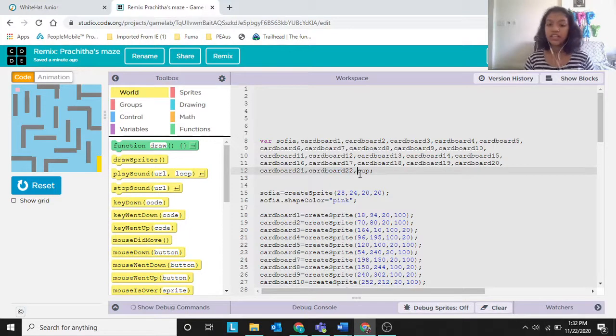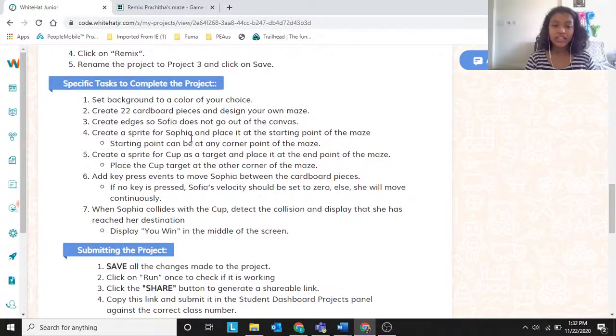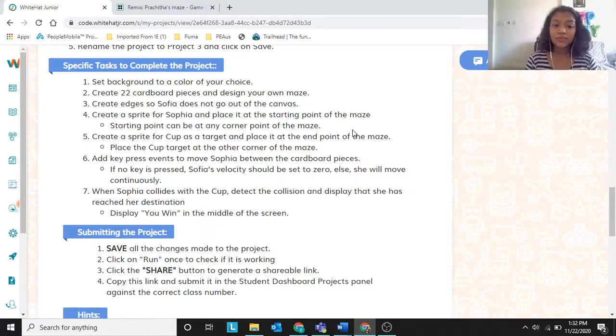I've created Sophia and a cup — the cup represents a trophy, showing you've achieved the goal. Next task: create edges so Sophia doesn't go out of the canvas. See, I'm pressing the left arrow but she's not going out — she just bounces back.